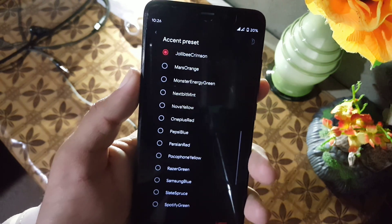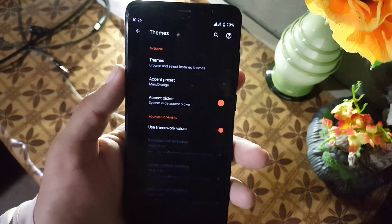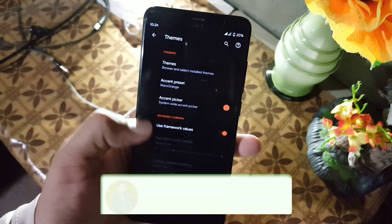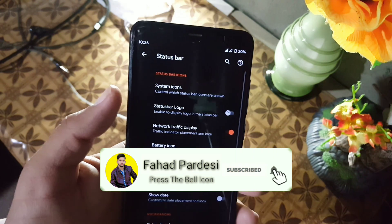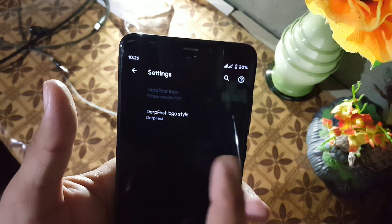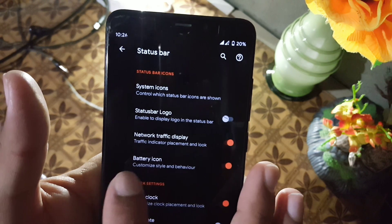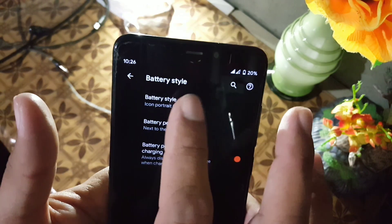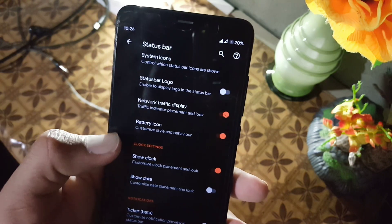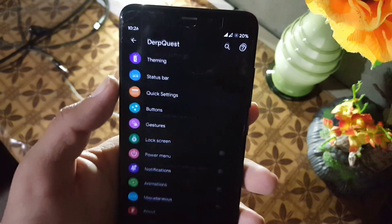You can change the accent preset, choose from any of the options, change the accent color, and then we have the rounded corners. Then we have the status bar settings — from here you can manage the status bar icons, status bar logo, network indicators, and battery style. From here you can change the battery style, play with the battery percentage, and we also have clock settings, date settings, and carrier level settings. Then we have the quick settings.